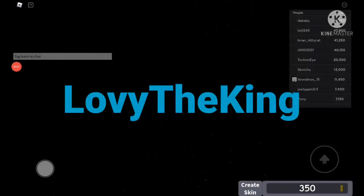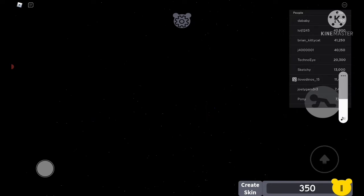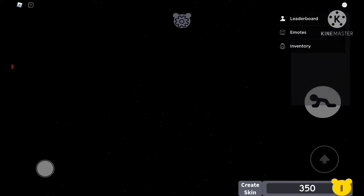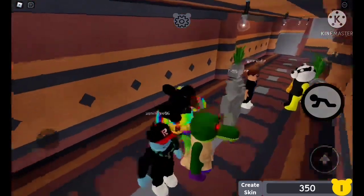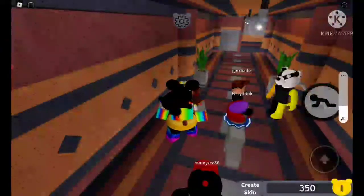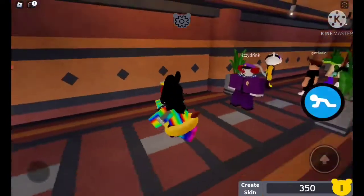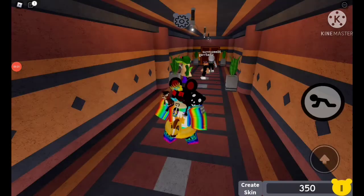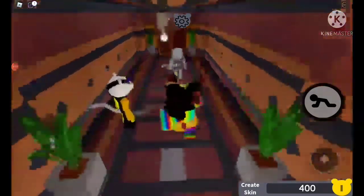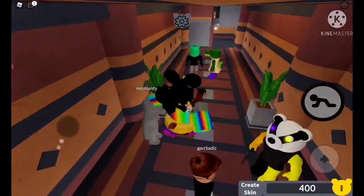Yo what's up guys, welcome back to another video. Today I'm going to be showing you how to get the new Incidence skin in the game 'Piggy: 10 Years Free'. This is a game approved by minitoon — you know, the guy who works on some skins. He did the belly skins, and there's actually the guy from the ending cutscene in this game.